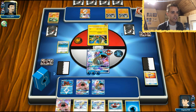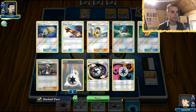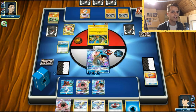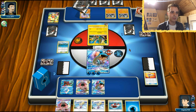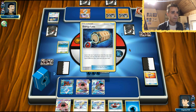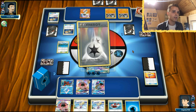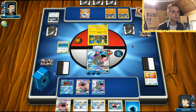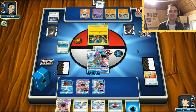Tapu Koko - if he spreads 20, that's okay. Acrobike. He still has access to a lot of counter energies. He gets rid of a counter energy and uses Energy Lotto - doesn't find anything. Another Energy Lotto, probably thinning out the deck. This is the DCE he wanted. And Deoxys - well played, sir.